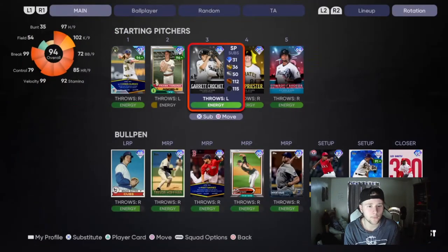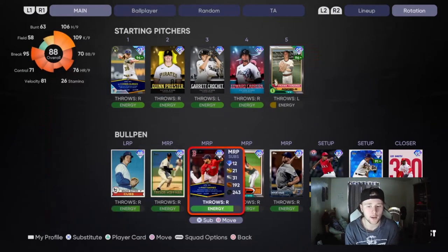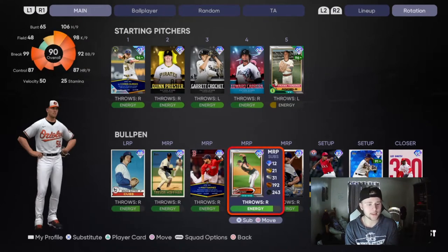We are going to move Quinn Priester there and put Frank Tanana there to get him some energy back. We also added Darren O'Day's Prime card to the bullpen. He is from the Kitchen Sink one pack that dropped. I already opened two of those packs and got the base round both times, so nothing really exciting there, but we added him to the squad.